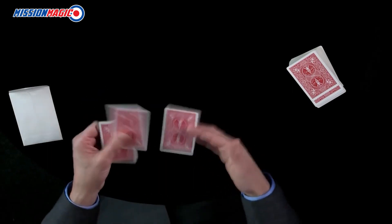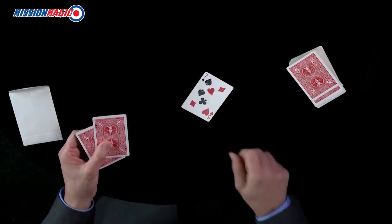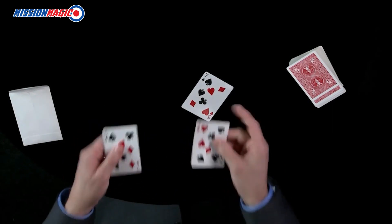Now it's time for that kicker ending, where the cards have nothing to influence them. In fact, if you look closely, you'll see that they are totally messed up — this one looks like that, this one looks like this, this one looks like this.